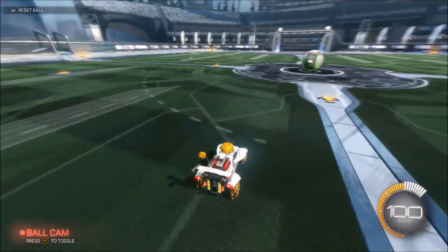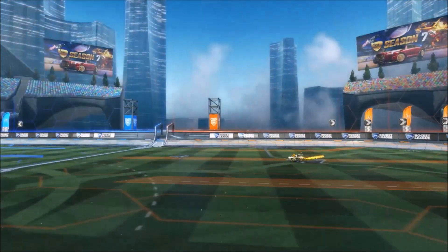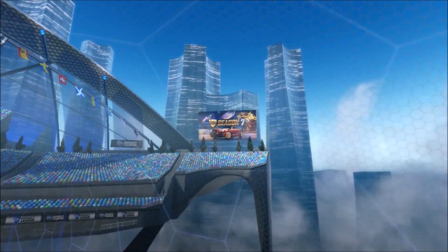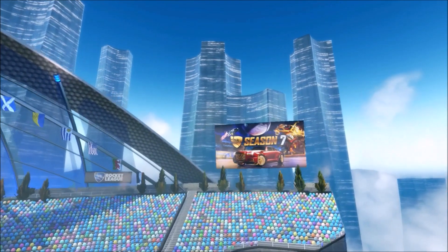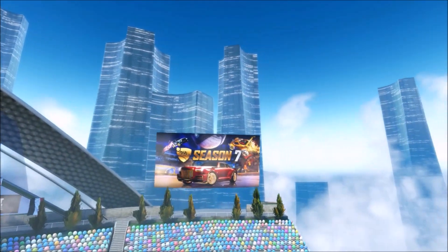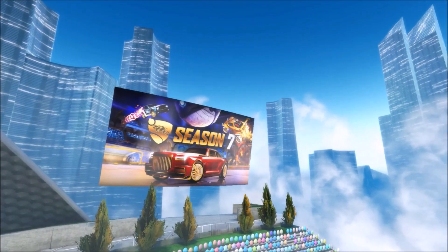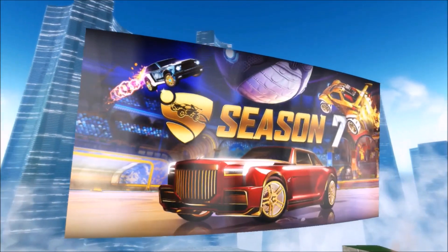After seeing that comment, I went straight into DFH Stadium and you can actually see a little billboard in the corner, which we are going to be reviewing today. You can also see items — a sneak preview of what I'm guessing is going to be the Rocket Pass stuff. If you want to try this at home, all you've got to do is go into a replay file on this map and you can see the billboard for yourself. I'm pretty sure other maps work as well.